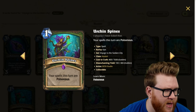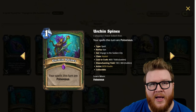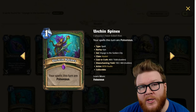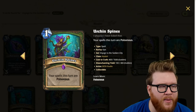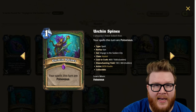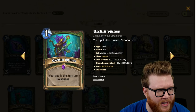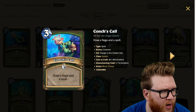Moving on to Urchin Spines, a one-mana spell: your spells this turn are poisonous. With all the little chip damage Hunter can do — things like Quest Hunter relying on low-damage spells — this gives you the ability to use those to clear larger minions. It's kind of like a Professor Slate in spell form. It'll be limited in use cases; not every deck will have the necessary follow-up, but decks that run a lot of spells might find this important for a turn or two to stabilize. Three-star card.